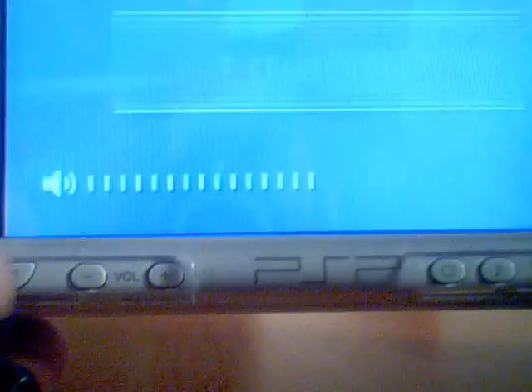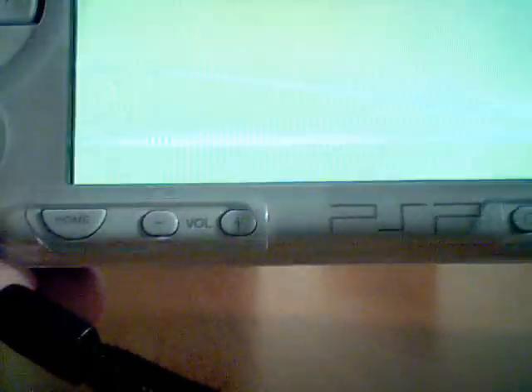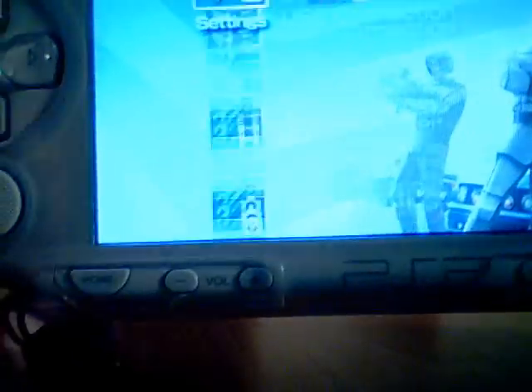Then just connect your PSP to your computer. Open it up — whatever game you're in — and go to USB Connection. Then you're connected. Just continue without saving anything or scanning.